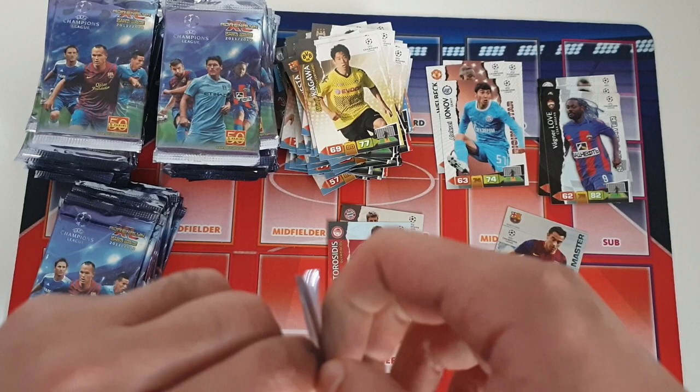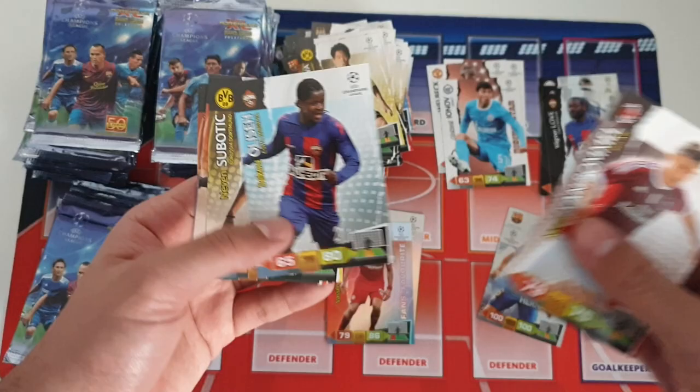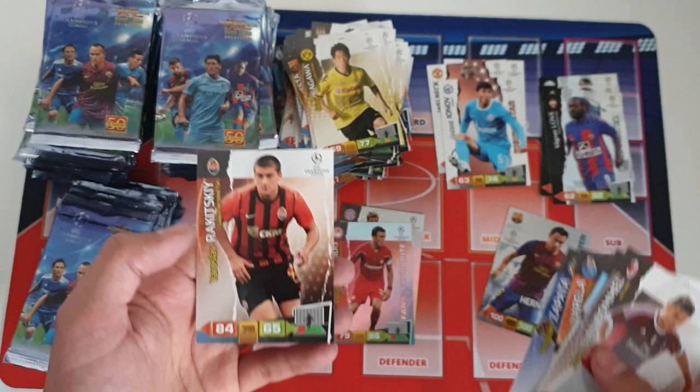It looks like base cards are quite easy to get duplicates of, but then again I think there's only 200 base cards in this collection to begin with, so it's pretty expected. We got Super Teachers as you just saw — Zapata, Via Real and Radnicki.